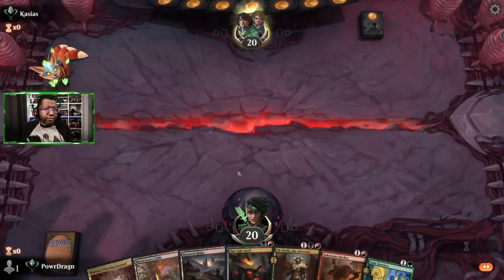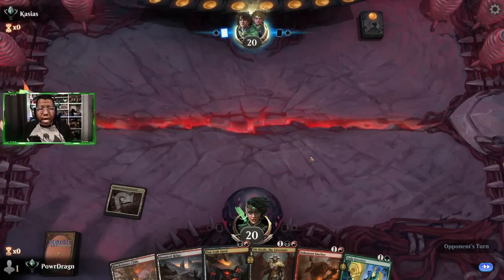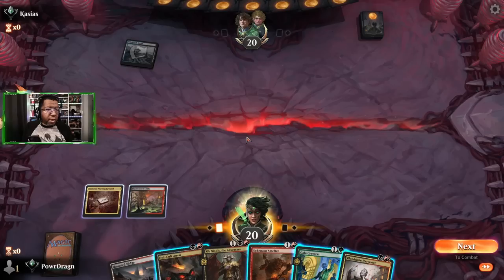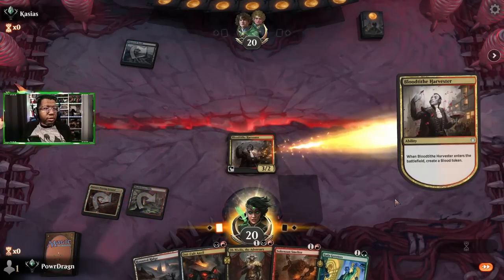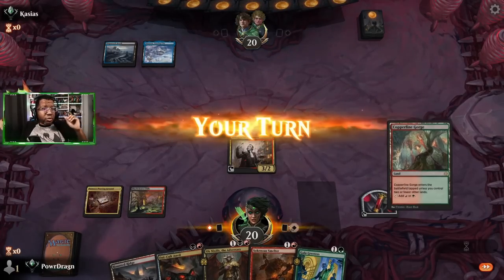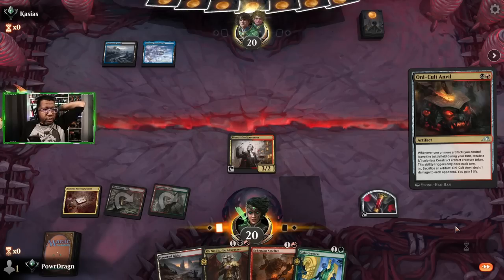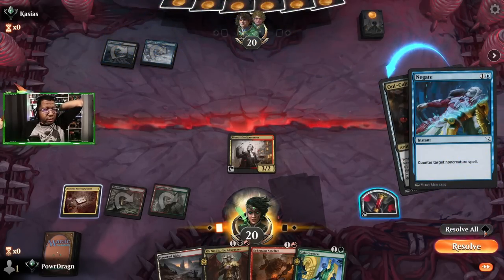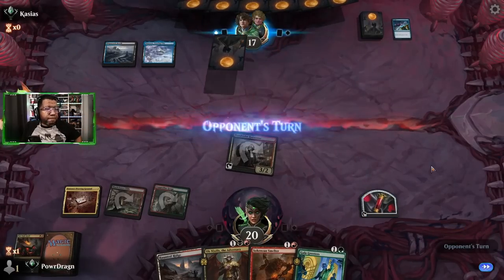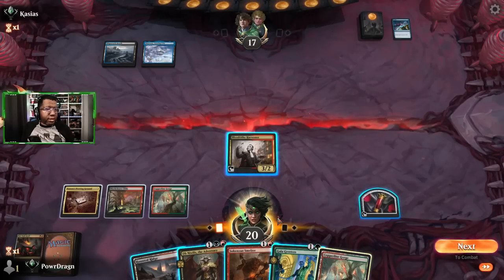Man, I don't know how we won this with the start versus what the opponent had, but we'll take it. Sure, that seems fine. I don't know if Galagreeders actually gets to live - probably doesn't - but that's not bad though, might even lead with that because we have Oni-Cult Anvil. That's actually not too bad. Depending on what they did we could have set up a kind of interesting Ob Nixilis turn. Does this get countered? Oh it gets in. End the turn.